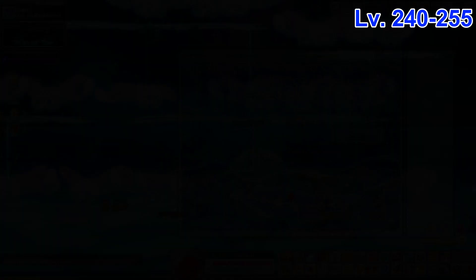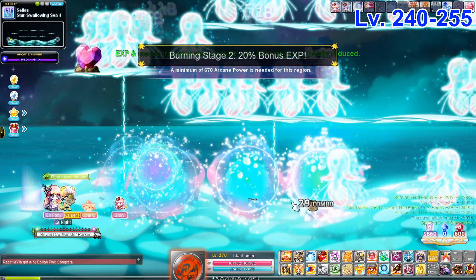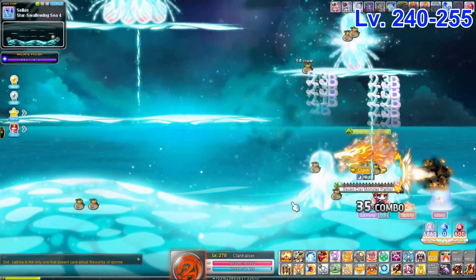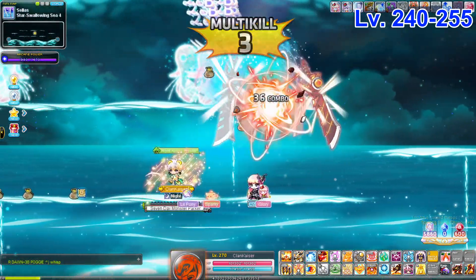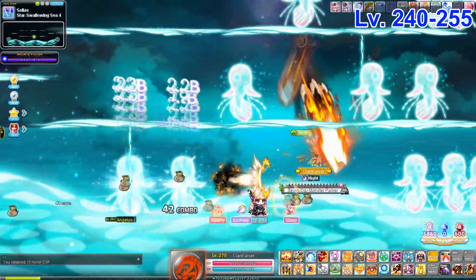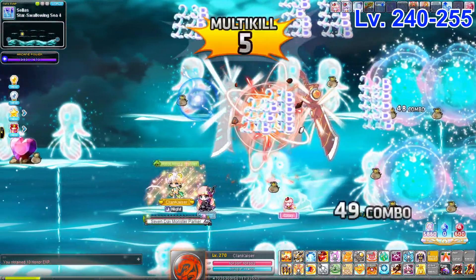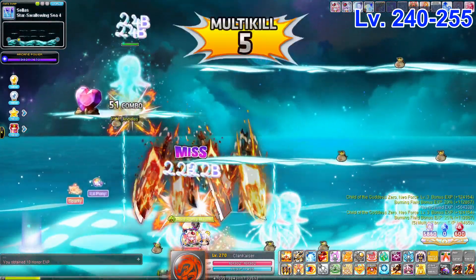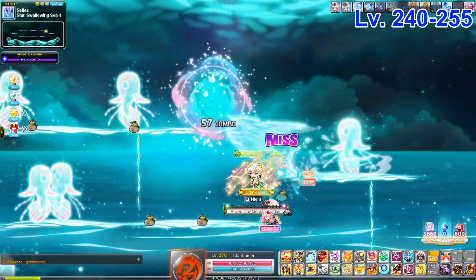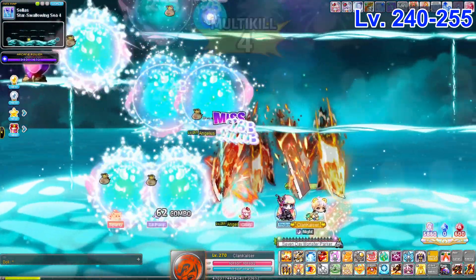As an alternative if those maps are full, there's Star Swallowing C4 — a bit bigger than Star Swallowing C1, good for classes that like to move around more. These maps are slightly higher level than Plunging Depths and Final Edge of Light, and you can stay here all the way to level 255 if you want, though most people leave at 250 or 245.